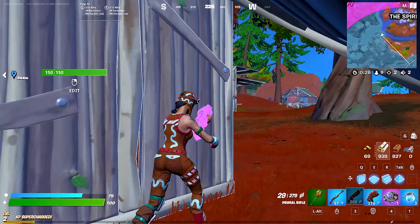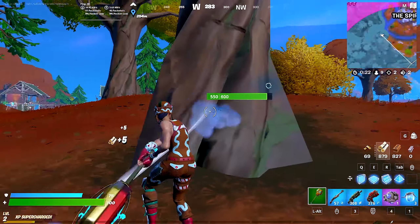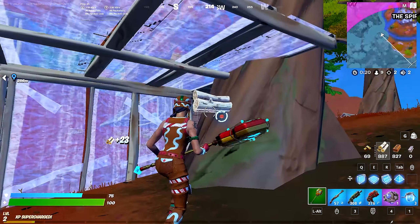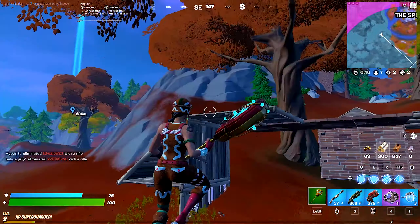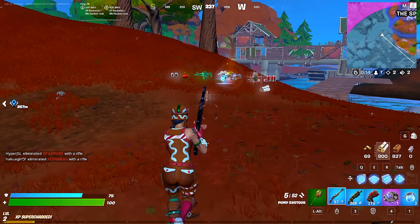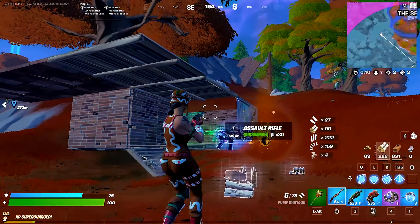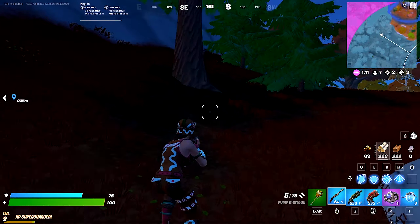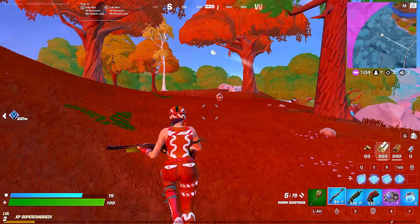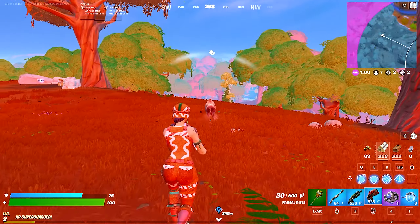That man has good high ground. Making sure I'm good on mats. Let's see what loot this man had — something gold. Primal shotgun — nah, just for the video we're keeping the pump. I'm gonna head around here.